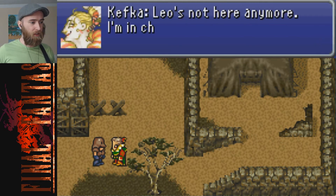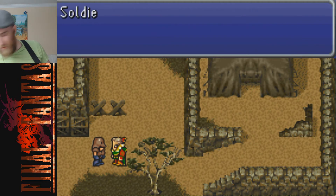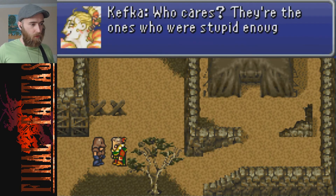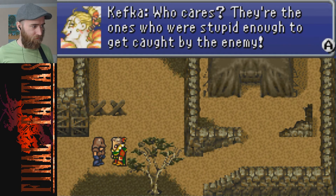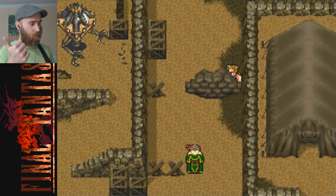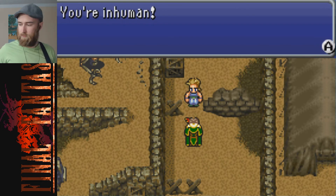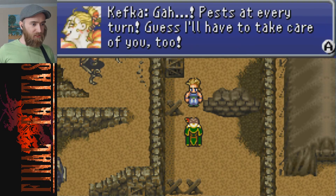Kefka demands: 'Is the poison ready?' The soldier says, 'But General Leo said—' Kefka cuts him off: 'Leo's not here anymore - I'm in charge now, fork it over.' The soldier protests: 'Some of our people are being held prisoner in the castle - if any of them were to drink the water—' Kefka responds: 'Who cares? They're the ones who were stupid enough to get caught by the enemy.' 'You're inhuman!' 'Gah - guess I'll have to take care of you too.'